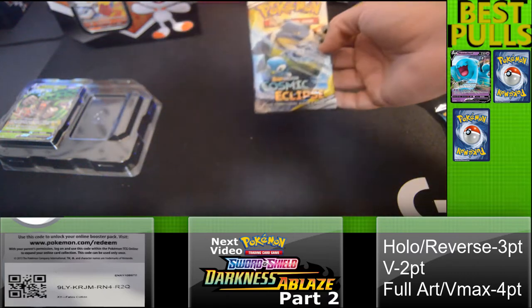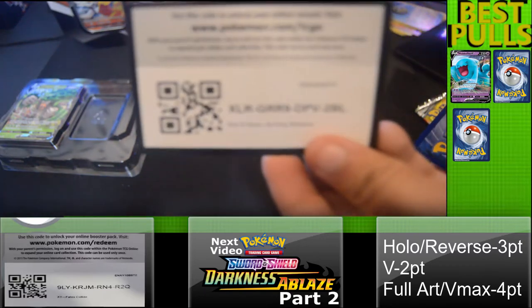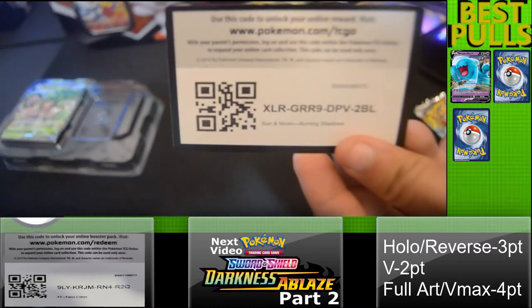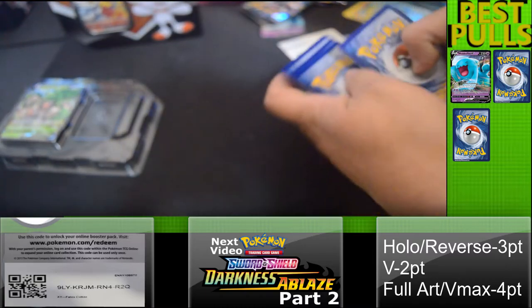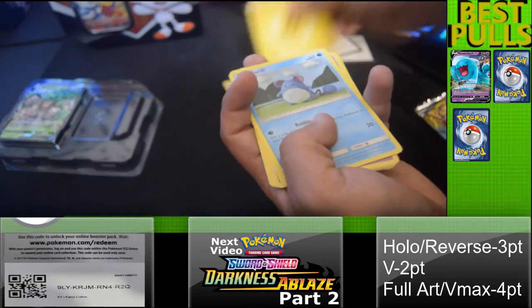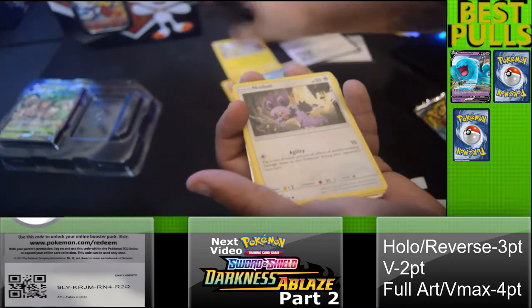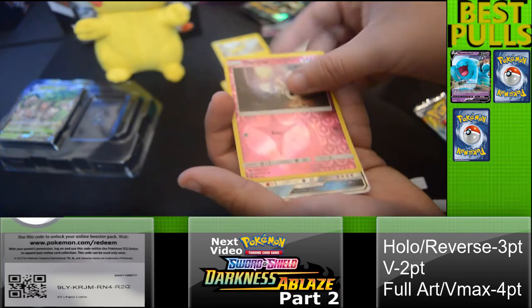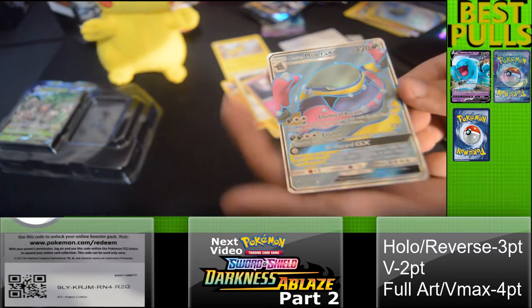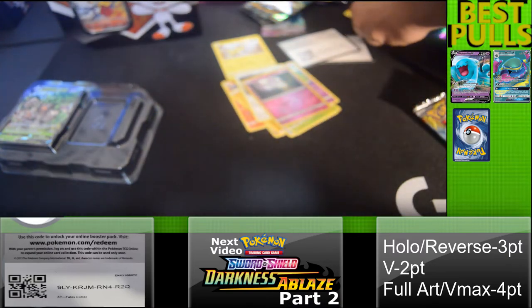I'm going to save the Sun and Moon for the second to last. Throw that to the side, there's a code right there. Two, three, four in the bottom as always. Oh, Dustox — nice! Energy, and hey, a Pikachu! Nice, add to the collection. And an Alolan Muk GX — check that out! Not bad at all, I like the colors on that card.